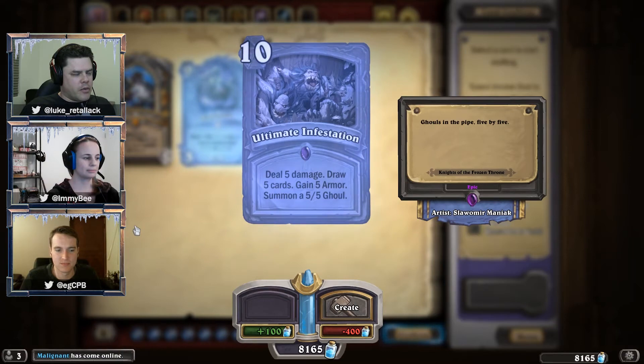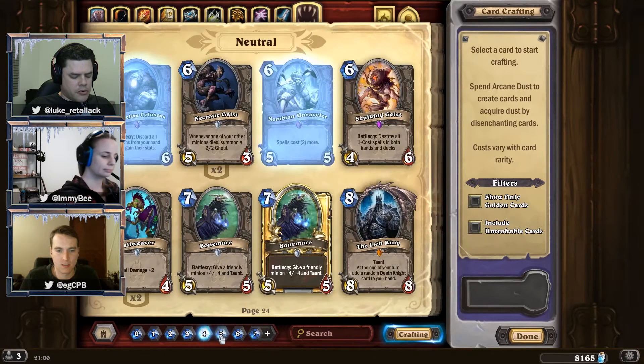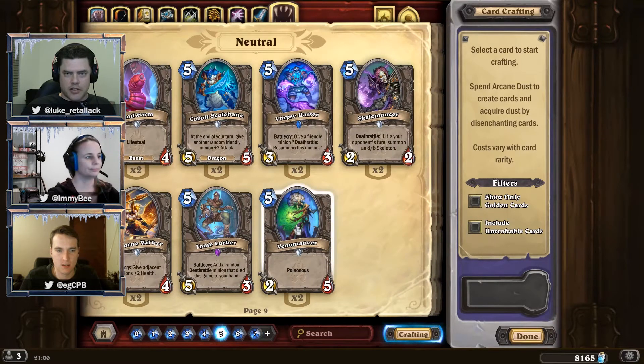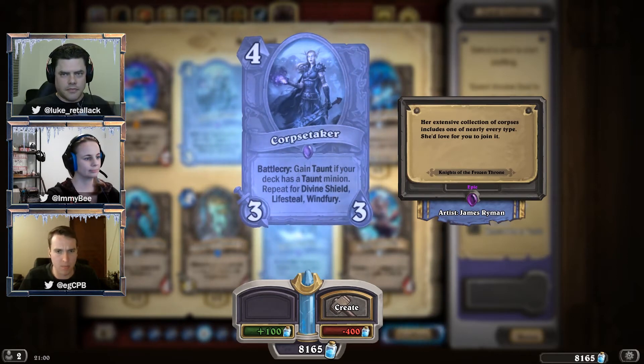The one I've been playing around with a fair bit today, which I think is going to be another pretty strong one, is a neutral 5-mana card — Corpse Taker — it checks your deck for Taunt, Divine Shield, and Windfury minions. Really strong. The easiest minions to combo it with are Wickerflame Burnbristle in Paladin, because you get Taunt, Divine Shield, and Lifesteal. And in Shaman, Alakir, you get Windfury, Taunt, and Divine Shield. Plus you can just fill your deck with minions with those keywords. I actually had to craft Wickerflame Burnbristle to build a hand buff Paladin deck this morning — new expansion comes out and I'm crafting a card from two expansions ago.